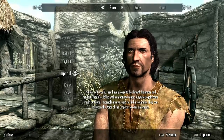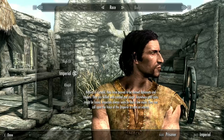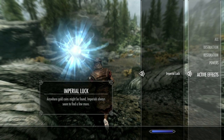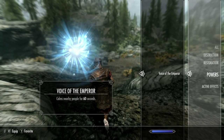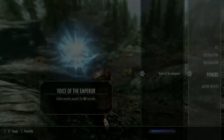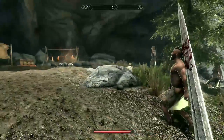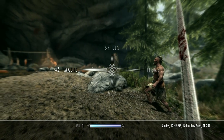In at number 8 we have the Imperials. Their active effect, Imperial Luck, adds a few extra gold coins to any chest you loot. The bonus is small — only a handful at a time — but it does add up. This isn't a reason to pick the Imperial though, as there are plenty of ways to make money in Skyrim. Their racial power is called Voice of the Emperor, which will calm any nearby people for 60 seconds — basically a weaker version of the illusion spell Pacify. This can be useful if you find yourself surrounded or ambushed and need to make a quick getaway, or if you want to heal yourself before re-engaging. Just be mindful that as soon as you strike once, the whole mob will come after you again.